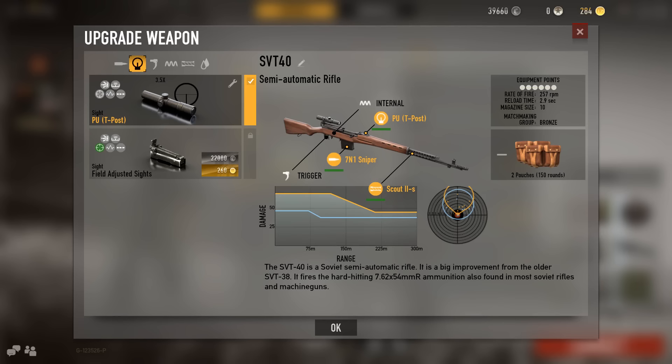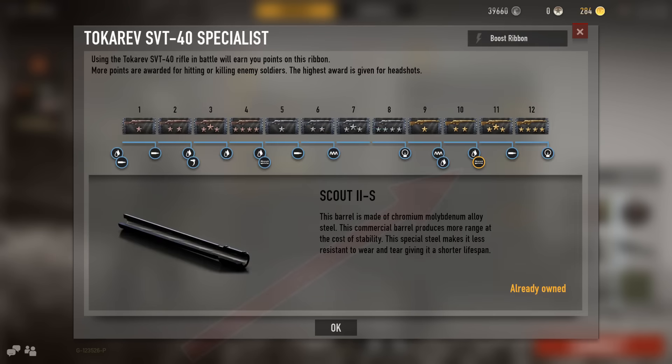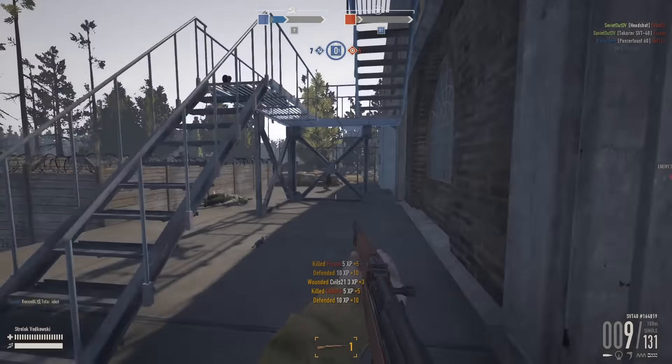A beginner in my opinion has the most success with an all-around weapon. Even if you dislike the playstyle, you can still use it as a launch pad to pick up whatever they drop. The next big milestone is the 10th rank of the Tokarev. This unlocks the Scout 2 S Barrel, which increases the damage of the weapon by a lot — even veterans can now be killed with only 2 shots.